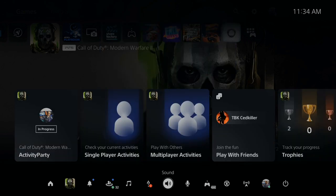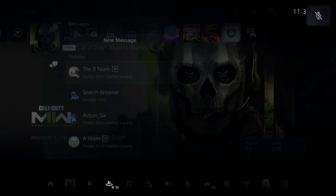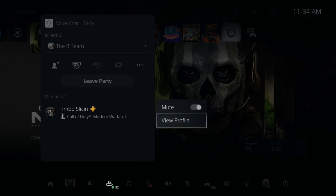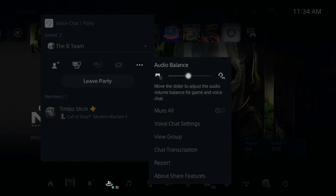Now if you are having trouble hearing people in a party chat, you can slide their voice individually and adjust their volume. So let's join a quick party chat — here's a group I am in. You can go to their name and there will be a slider option next to their name to increase or decrease their voice volume. Then at the top, go to the three little lines and select audio balance. You can increase the gain volume, sliding it left or right, or decrease and increase the party chat volume. Go ahead and adjust this audio slider.